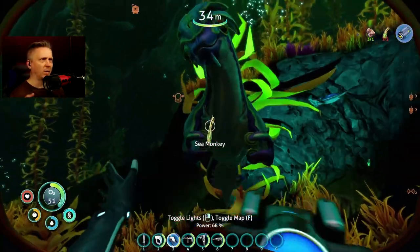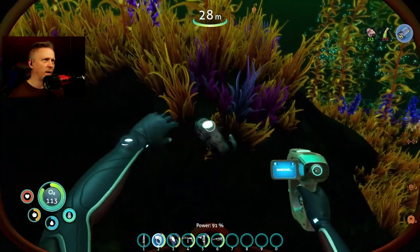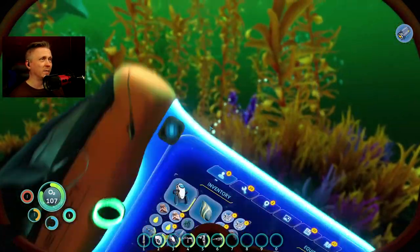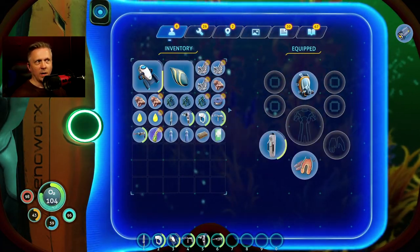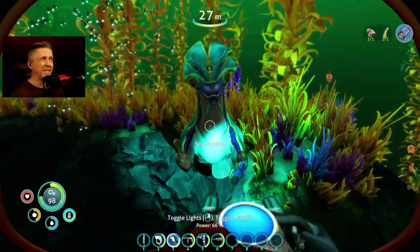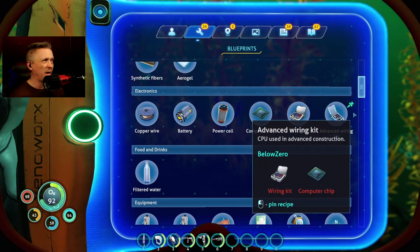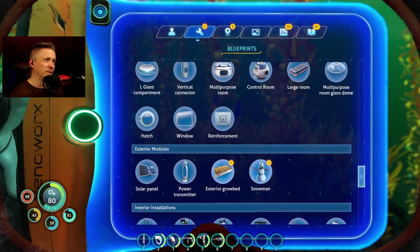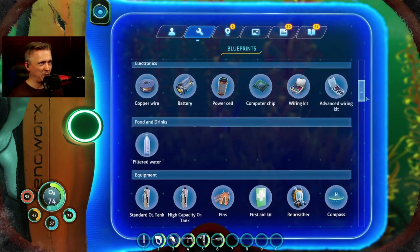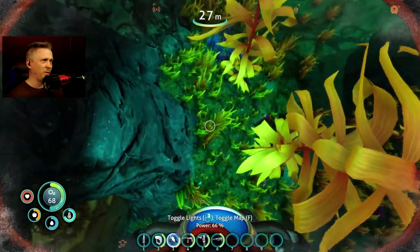A sea monkey brought me a piece of ribbon plant, which I need for my recipe. Then a sea glide fragment gave me lubricant and copper wire. I've gotten copper but also copper wire — maybe it comes down to breaking things down. I got my second ribbon plant from them, so I have the stuff for a battery. Right now I don't have ion batteries or ion power cells unlocked, and I don't have the recyclatron yet, so I'll revisit this after getting those recipes.